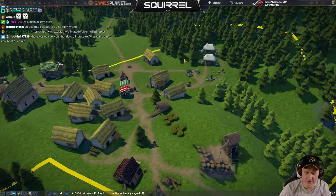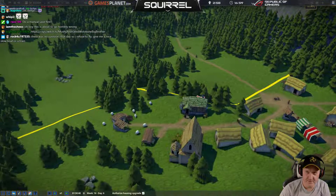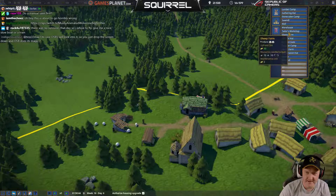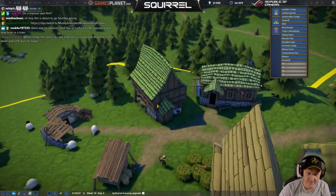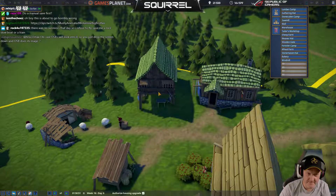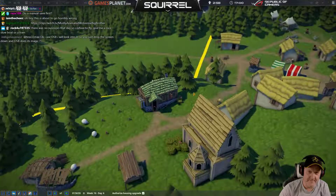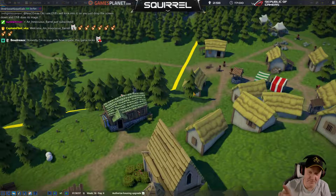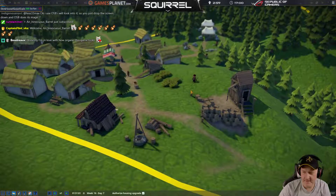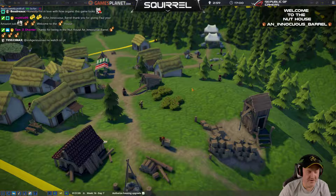It's about to go horribly wrong. Bottom line is we can build a Taylor's workshop. These two buildings should earn a lot of money.